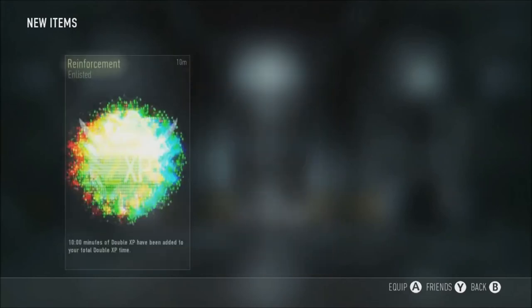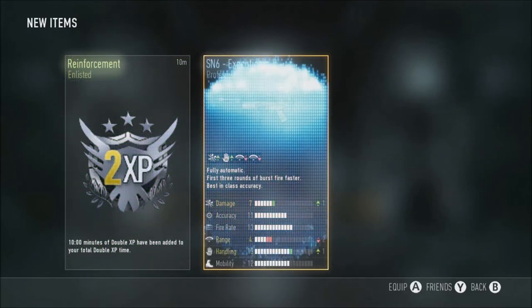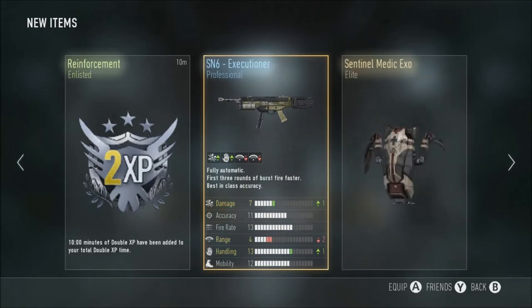Not then, but that's pretty good. Nothing too good lately overall. The SN6 execution is not very good, and some double XP there — I'll be sure to use that. But yeah, I'll be back when I've got some more supply drops. You can hold five now.